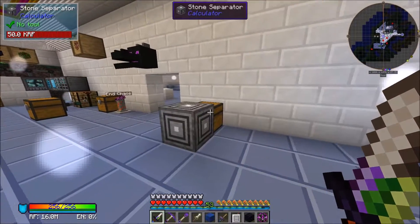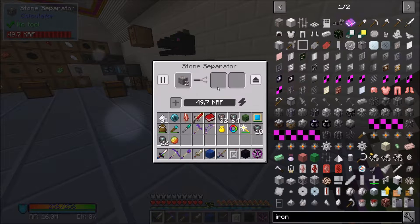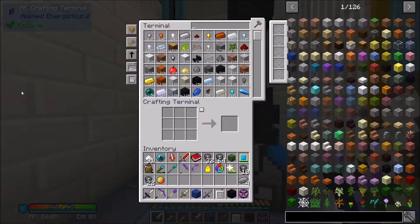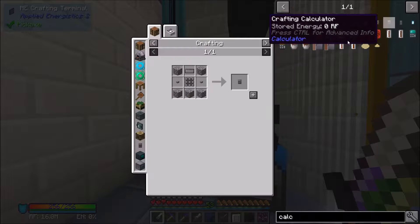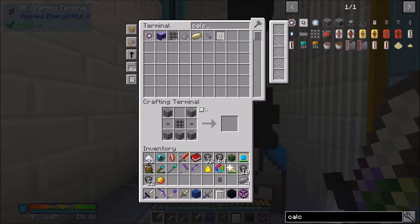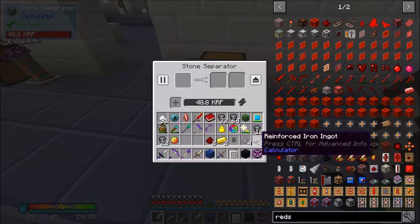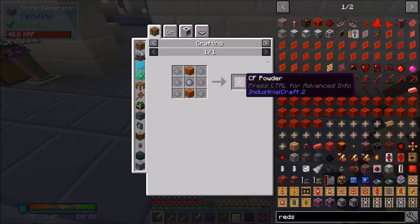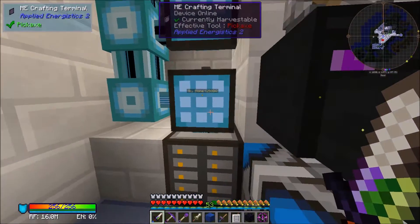I've been flying around the nether for a bit and couldn't find a gas, so we're going to get a little bit into the Calculator mod. I need to get this plugged up with power - this is the stone separator. I want some basic stuff from Calculator: some reinforced iron. I had some Calculator stuff but it got lost when I died that one time, so we'll get just a standard calculator. The stone separator is done - we got some small stones and some reinforced iron. Small stone is basically stone dust.